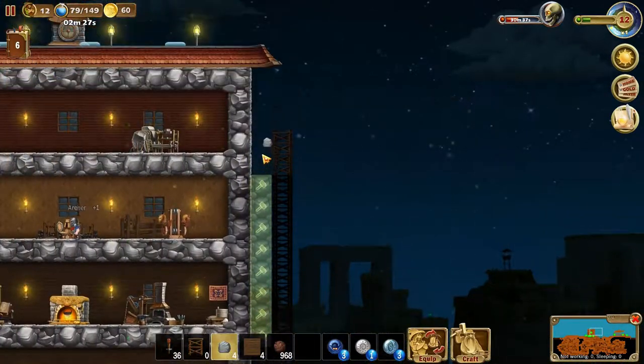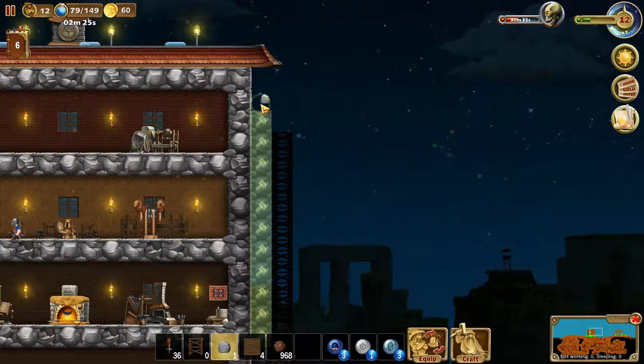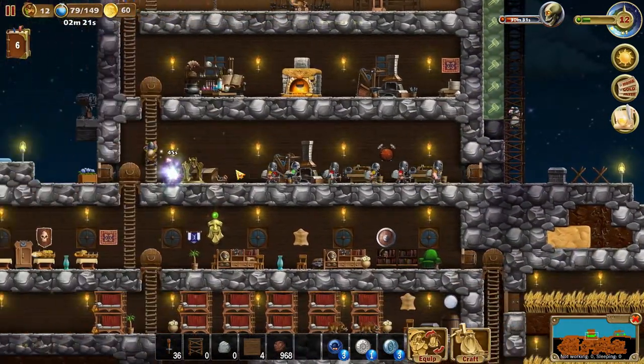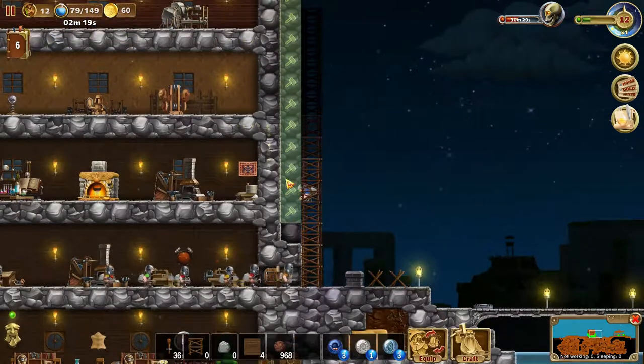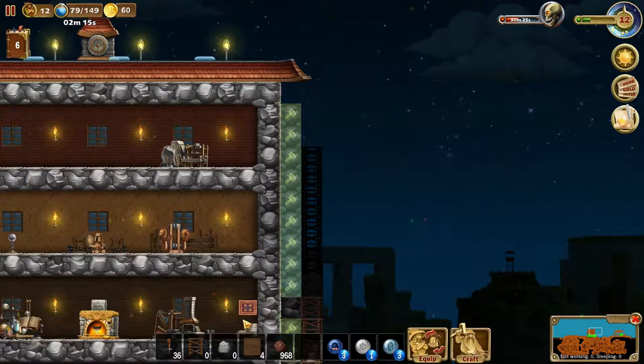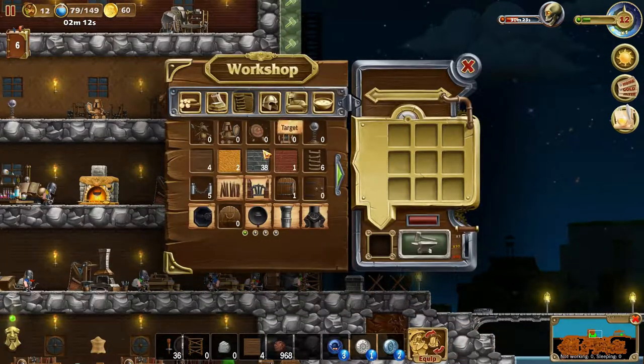I mean, I could actually also remove the cobblestone side and replace it with one of these more beautiful stones. But I don't know how much I have — 38. It has more durability and the comfort is higher. We also have the brick wall, but I don't think that's going to look too nice.